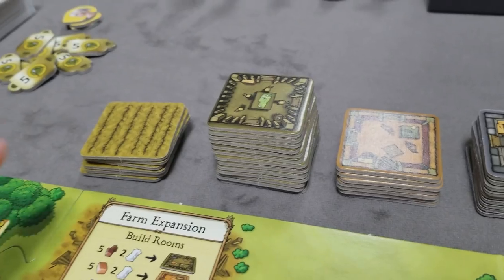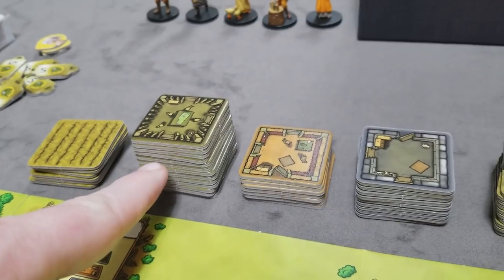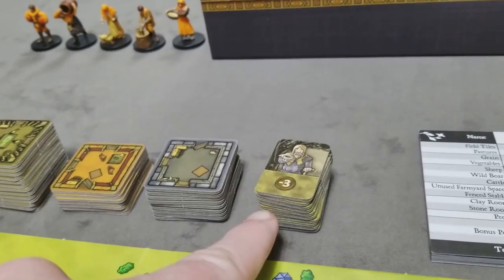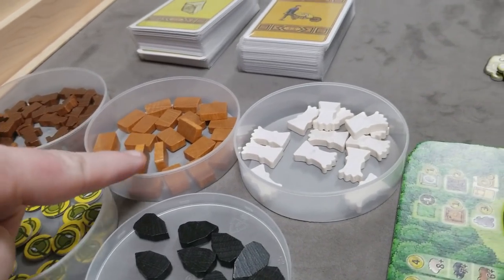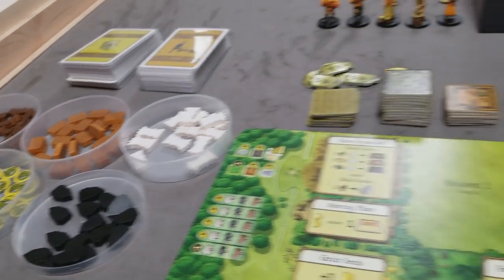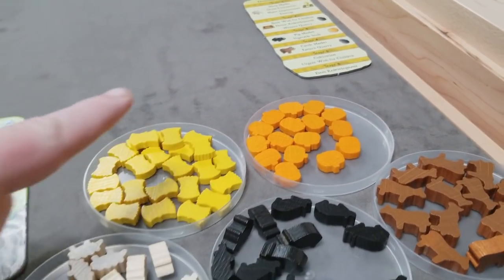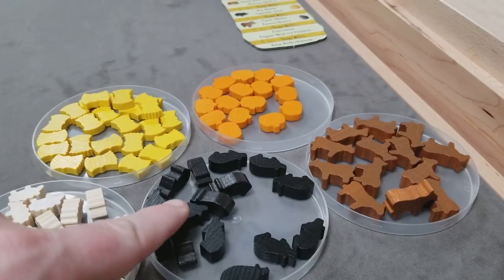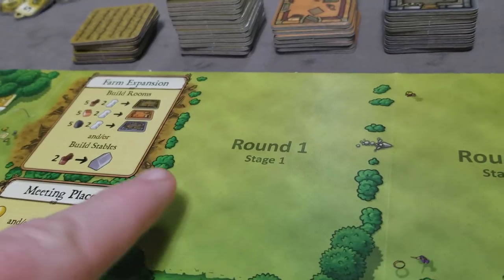Randomly choose a start player; that player gets only two food to start the game. Set out the supply of fields, extra wooden rooms, clay rooms, stone rooms, and begging tokens. Finally, create the supply of wood, clay, reed, food, stone, grain, vegetables, sheep, wild boar/pigs, and cattle. You're ready to start.